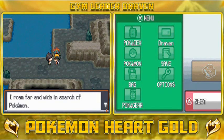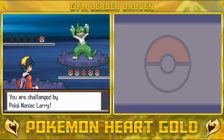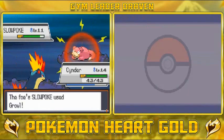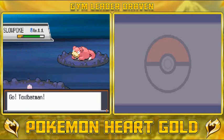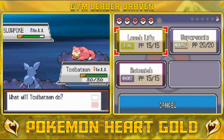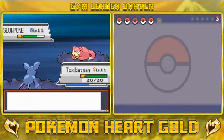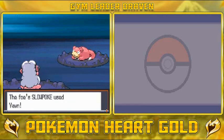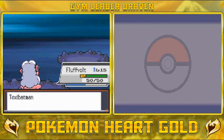This Pokemaniac says, 'I roam far and wide in search of Pokemon — you are my rival in collecting.' Pokemaniac Larry is coming with a Slowpoke, so I picked the wrong Pokemon for this job. Let's switch out to Toxic Batman, since Slowpoke probably doesn't have a Psychic move. Let's use Astonish to get some experience points. Don't want to fall asleep — this guy is really pushing it. Let's go Thundershock! Three Pokemon got experience points, which is pretty great.